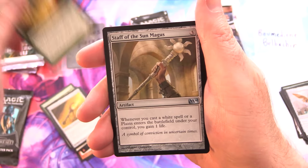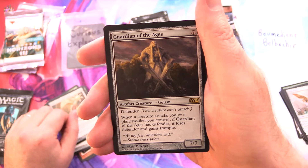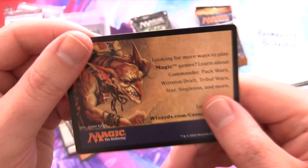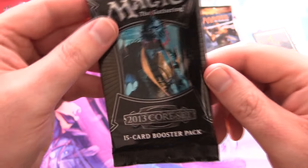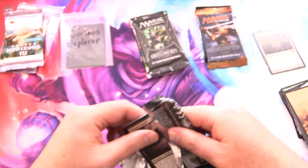Fire Shrieker for the uncommons — Woodborn Behemoth, Staff of the Sun Magus, and Guardian of the Ages. For the rare we've got an Island and what does this say... Goblin? Awesome. If I miss any of the cards here — I know some of the uncommons in this set are over a buck — I'll certainly chuck them in after I'm done editing.